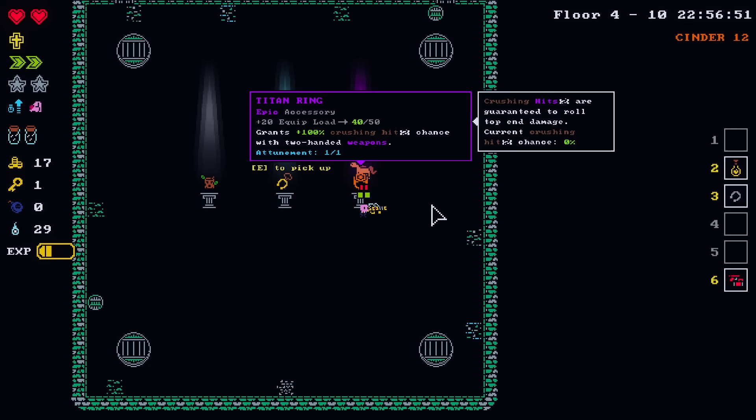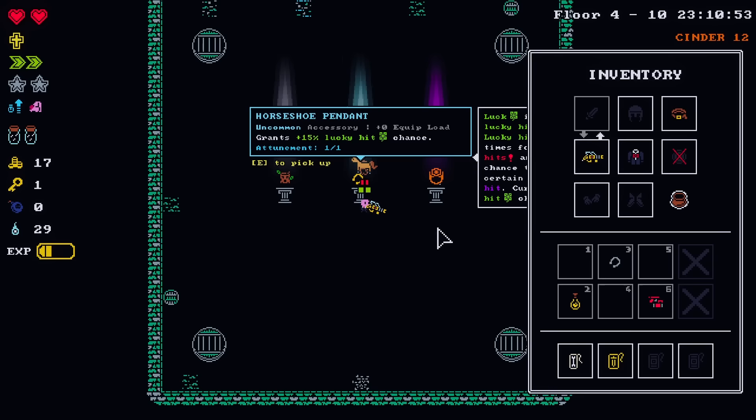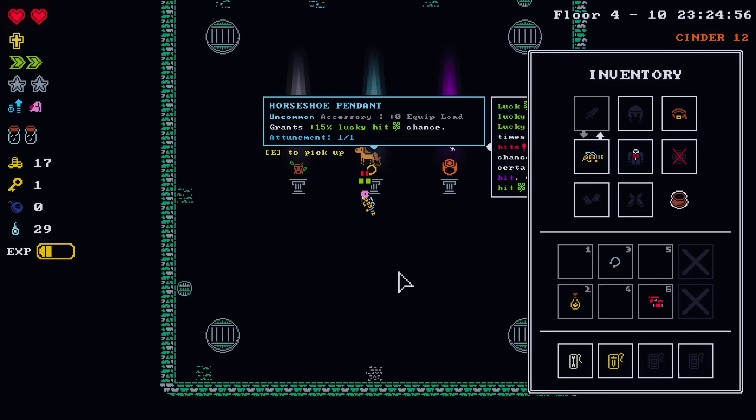100% crushing hit chance with two-handed weapons — we do currently have two-handed weapons, but the high-end damage on that isn't that much better. An accessory just to give me even more lucky hit chance. And then one that grants a key reward to appear on the first choice of doors on each floor — which is lackluster.